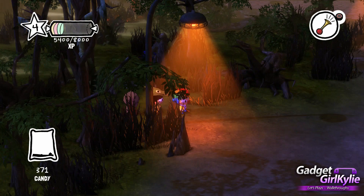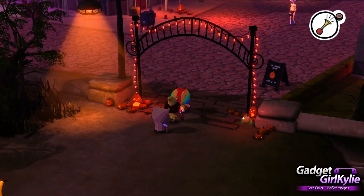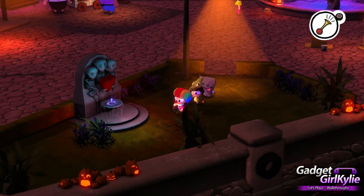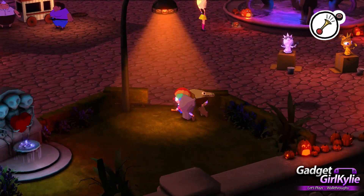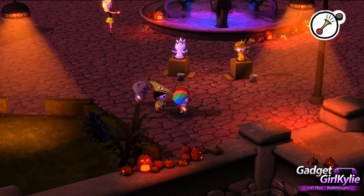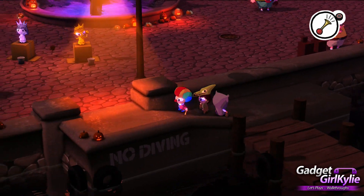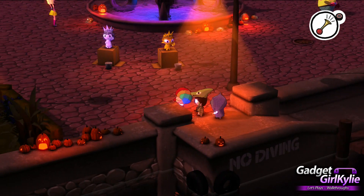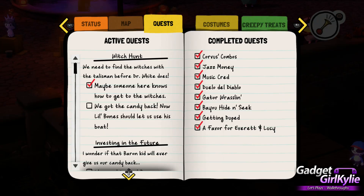So yeah, looks like — well, I'm not surprised. I'm not surprised he turns evil with a mother like that. I mean, if she's pretty much drilled into him that sweets are bad all this time and he's never been allowed friends or allowed candy, then I don't know — maybe he has been allowed friends — but it seems like she's super strict, like kids can only come in my house if there's no candy. I think that's it now, isn't it? We've got the candy back now. Little Bones should let us use his boat.